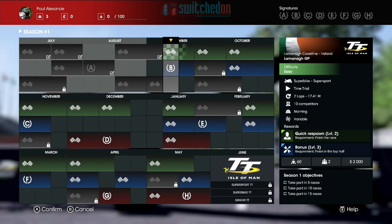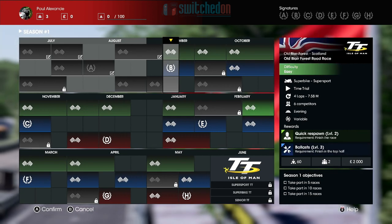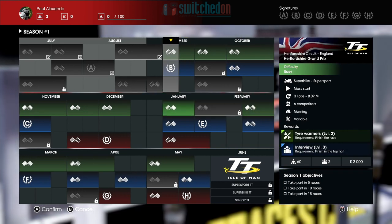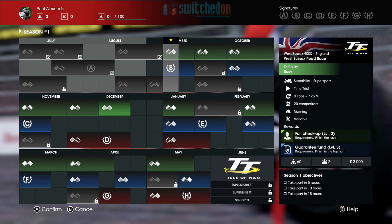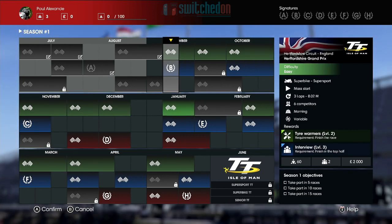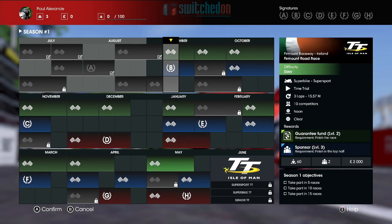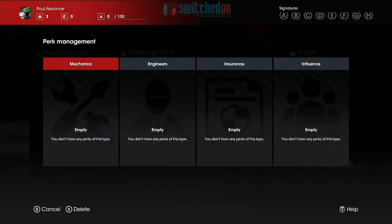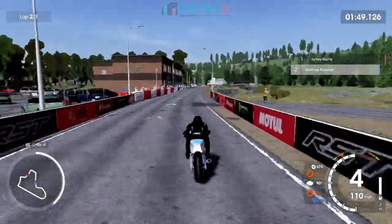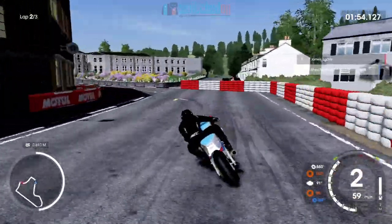The race calendar can look overwhelming with so many events thrown at you, but carefully picking and choosing which ones to take part in each month lends itself to some nice strategy, as you will need a competitive machine underneath you for different events. As before, you can spend money on new bikes and upgraded parts, and a new feature this year: perks. Winning races will earn you points for the championships, monetary rewards, and depending on the conditions set out at the start of the event, new perks which range from improvements in mechanical performance to increasing your payouts from events.